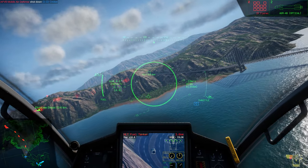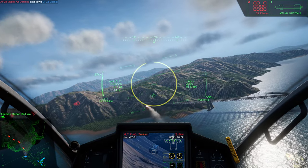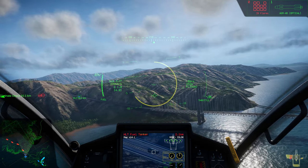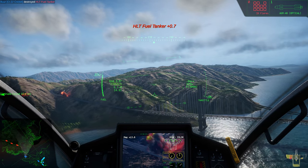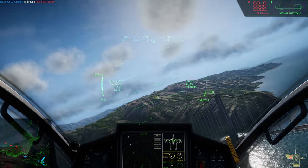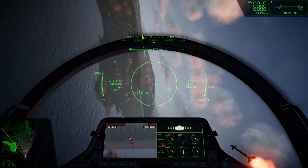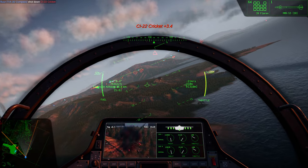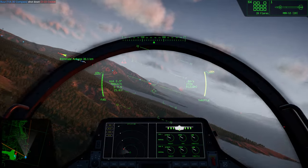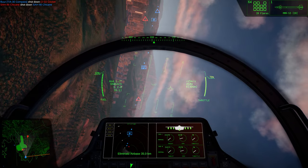At the time of recording the game features five fully flyable role-specific aircraft with at least one more on the way, two warring factions and a plethora of weapons, ground units and buildings. There's a small number of developer-created missions that can be tackled in single or multiplayer. Each mission features ground units and aircraft that have their own agenda, as well as task-specific objectives set out for the players to complete. The game ships with an easy-to-use mission editor and there is already a host of community generated missions that can be easily downloaded and installed, predominantly through the game's official Discord server.